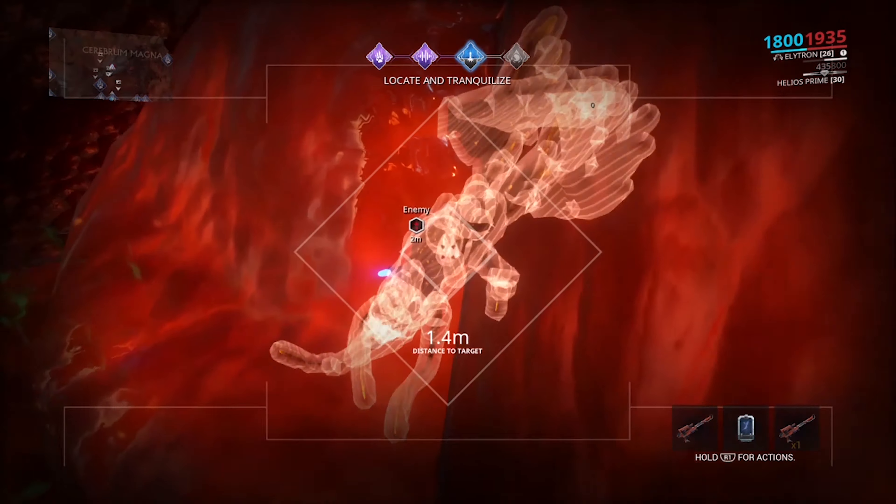The hunt will always end up somewhere around this big ball of failure. Sometimes it's to the side, sometimes it's inside. Now here's the glitch — the bird will sometimes spawn in the ball of failure, but I usually find it in this spot.